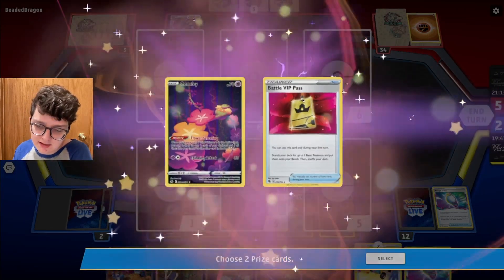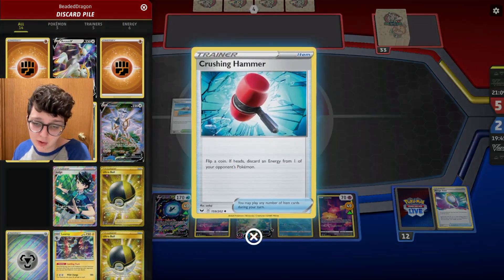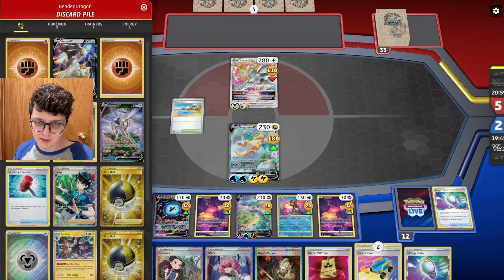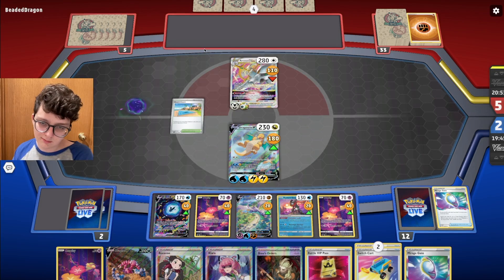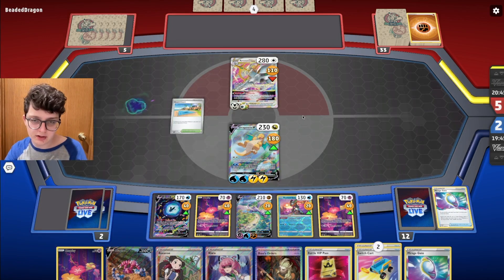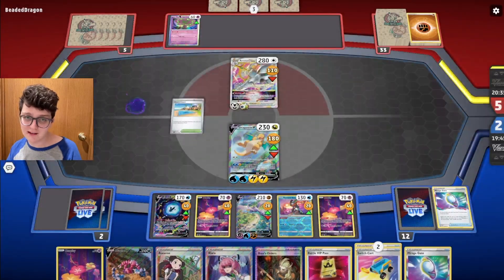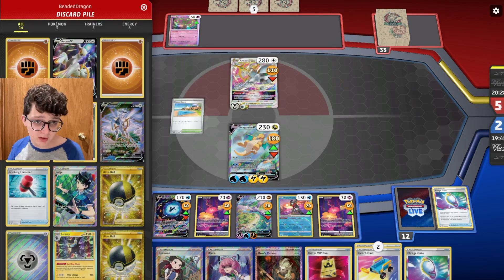The only way this potentially slips out of our fingers is if I go back to two prizes and Hammers go crazy — then my opponent could have some sort of crazy comeback. I feel like Duraludon is worth benching in this matchup — it's just so bulky, pretty much similar to an Arceus, but it costs more of a Sableye-like commitment. I can't just go 30 on an Arceus and 30 on another Arceus with one Lost Mine — I pretty much have to dedicate one whole Lost Mine to it. My opponent should have benched the Tomo a long time ago; if they would have had it turn two, they should have benched it just to play around Escape Rope, because Rope got way too much value this game.